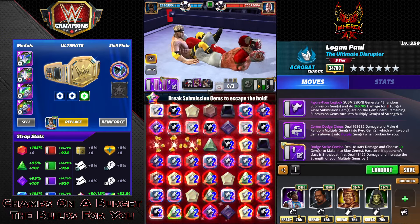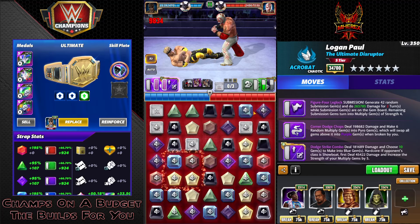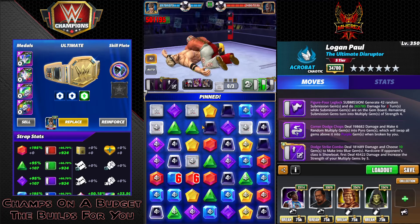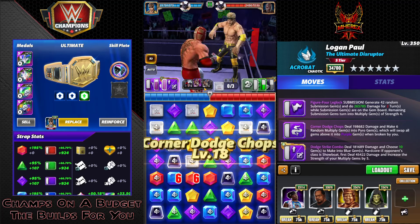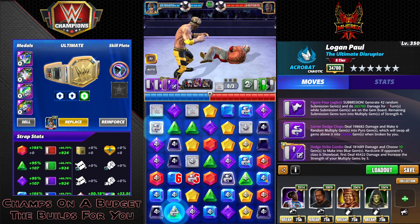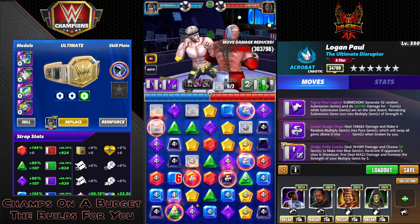Ray is not your normal ideal target because he's got a bunch of low-charge move nonsense, so ideally you wouldn't play someone like Logan against Ray necessarily. We lost a few multiply gems — he pinned us, which is not ideal for this build anyway. You can see we got a decent amount of multiply gems left. If one of the pyros goes on the bottom area, we only need one row, so that makes it really easy.